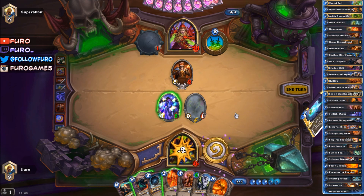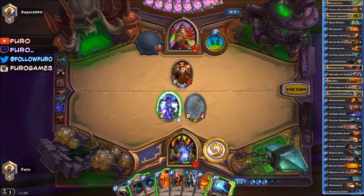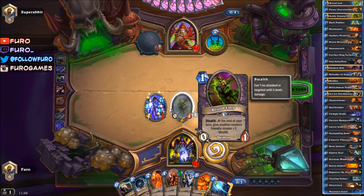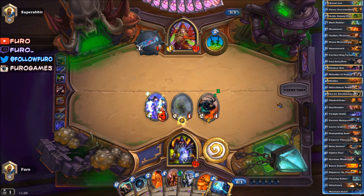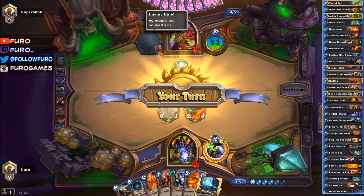Drawing another card — Mortal Coil. We could have used the Spellbreaker here to silence the Twilight, but he's also just a 1-health creature so it's not worth it. Let's kill the Tom Pillager and drop the Imp Gang Boss — hopefully the Blood Imp buffs the Imp Gang Boss. We don't want to see another buff on the Twilight Drake, but he gets it and dies after that. Miserable trade.